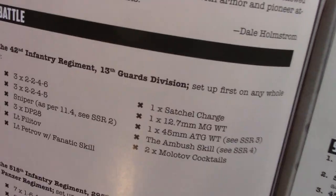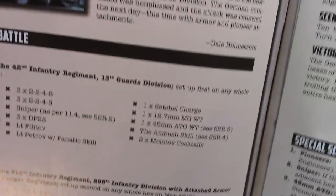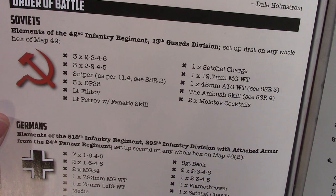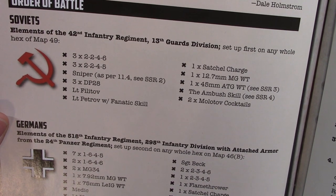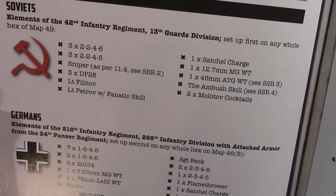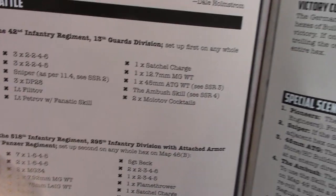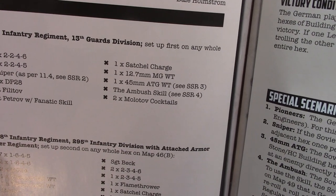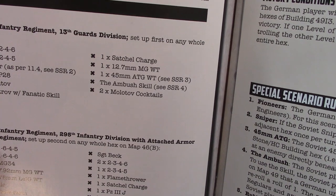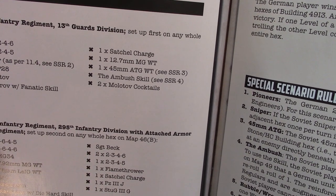The Soviets' order of battle is elements of the 42nd Infantry Regiment, 13th Guards Division. They set up first and are getting three 2-2-4-6s, three 2-2-4-5s, a sniper, three DP-28s, Lieutenant Filatov and maybe Lieutenant Petrov with fanatic skill, a satchel charge, a 12.7mm medium machine gun, a 45mm anti-tank gun with ambush skill, and two Molotov cocktails.